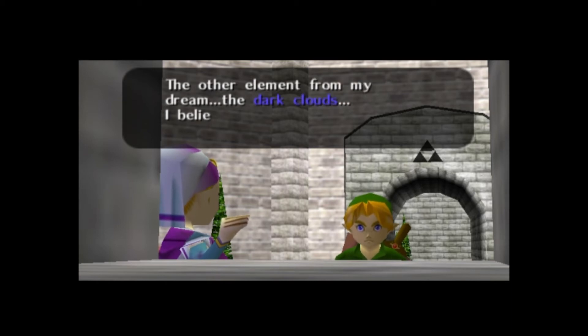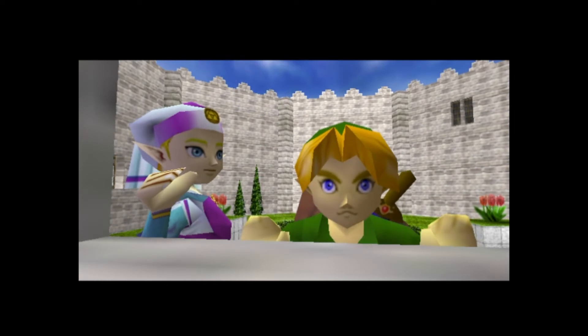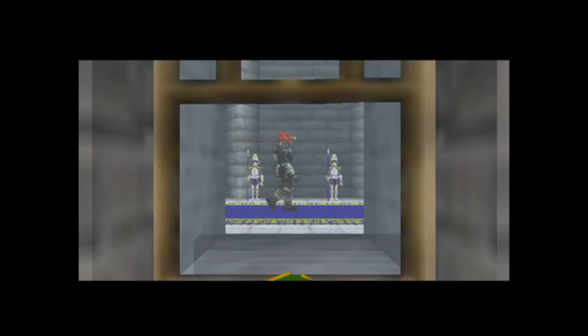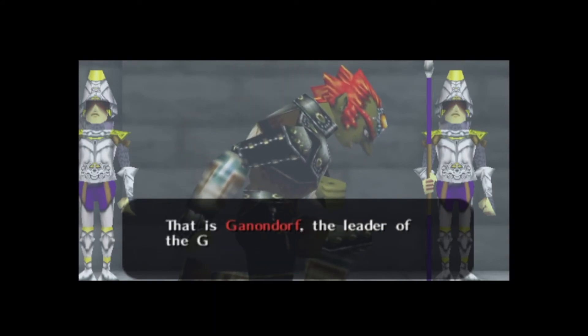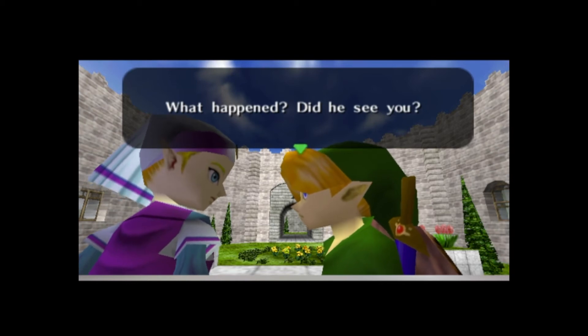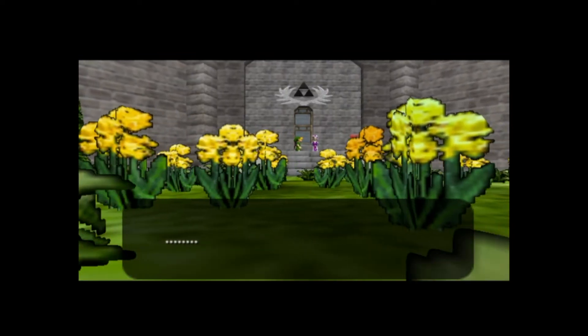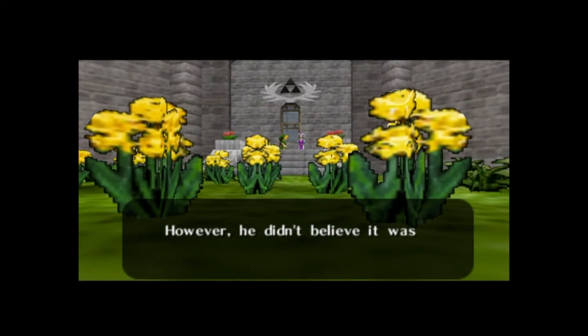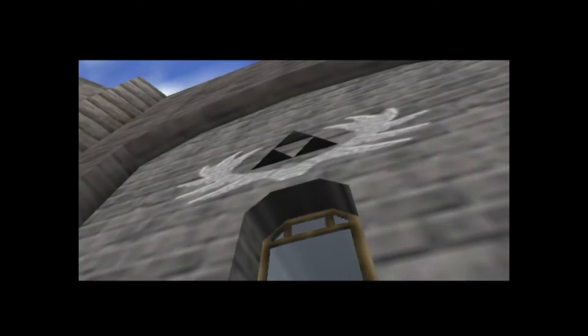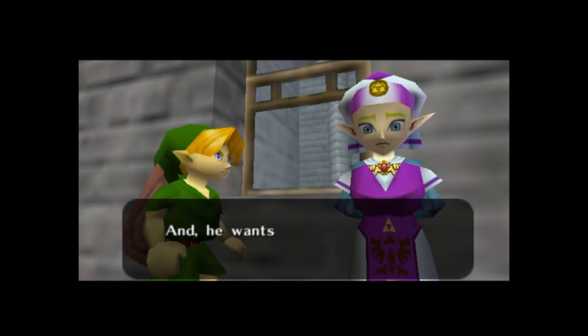'Another element from my dream — the dark clouds, I believe they symbolize that man in there.' 'Can you see the man with the evil eyes? That is Ganondorf, leader of the Gerudos. They hail from the desert far to the west. Though he swears allegiance to my father, I'm sure he's not sincere.' Obviously Ganon was the one the Deku Tree was talking about. 'What Ganondorf is after must be no less than the Triforce of the Sacred Realm. He must have come to Hyrule to obtain it, and now he wants to conquer Hyrule — no, the entire world.'